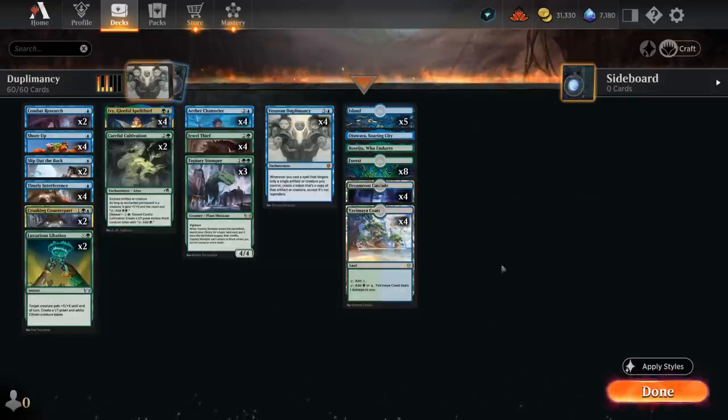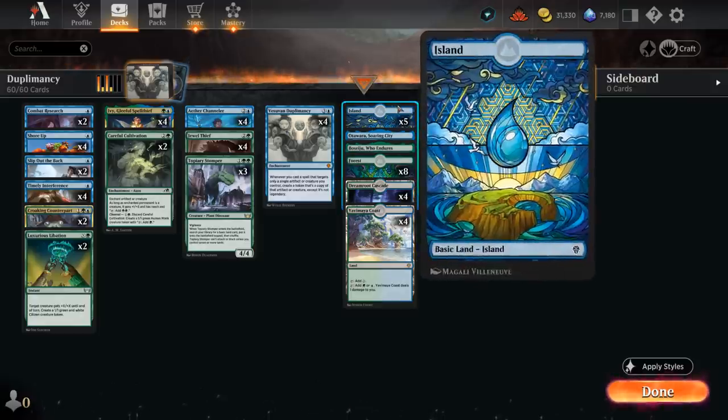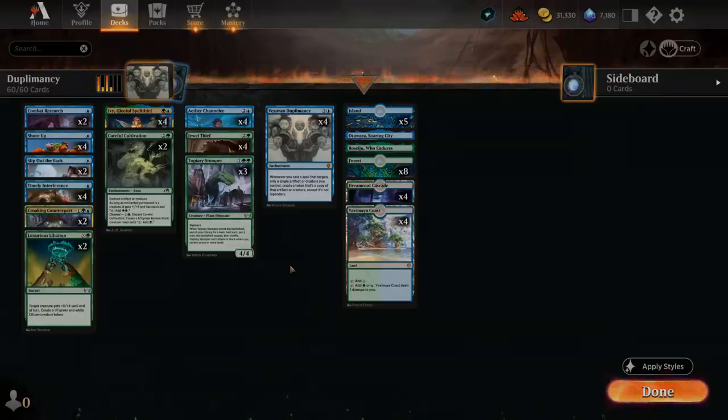Our mana base is pretty simple — just four of each dual land and plenty of basics to search with Stomper. Soaring City and Boseju give us a tiny bit more interaction. That's our fun casual Vesuvan Duplomancy deck — let's jump into some games and see how it does.